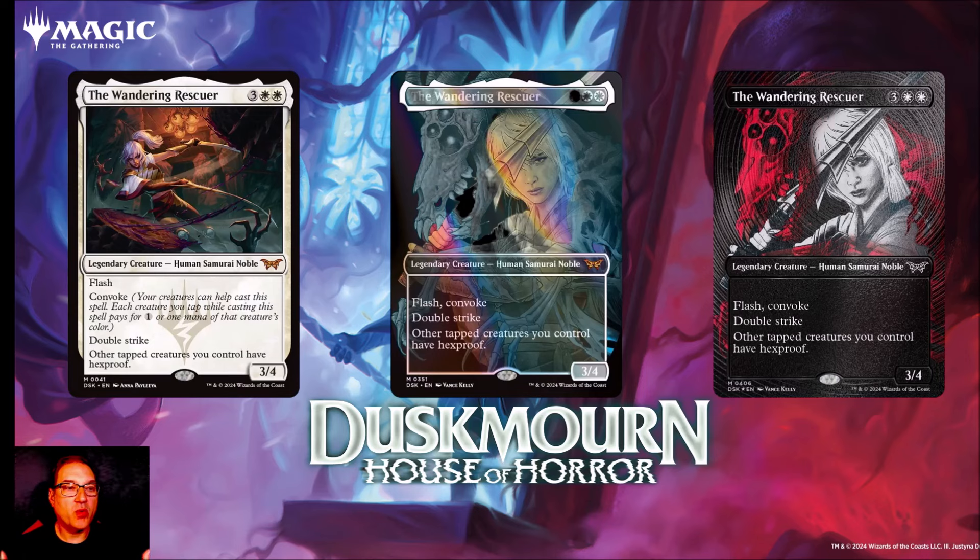The first card we want to look at is the Wandering Rescuer. The story behind the set is that Nashi, who is from Kamigawa, is going to get lost on the plane of Duskmourne, and the Wanderer, Kaito, and friends are going to come to Duskmourne in search of him.